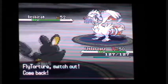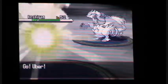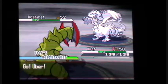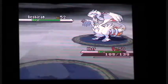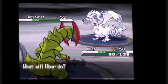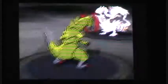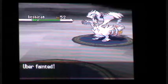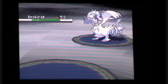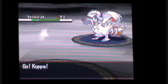Reshiram - Dragon/Fire type, with ability Turboblaze, level 52, moves: Hyper Beam, Extrasensory, Fusion Flare, and Reflect. If you are playing Black version, you'll be fighting Zekrom - Dragon/Electric type with ability Teravolt, moves: Fusion Bolt, Zen Headbutt, Giga Impact, and Light Screen. Oh Hyper Beam - I hate Hyper Beam!